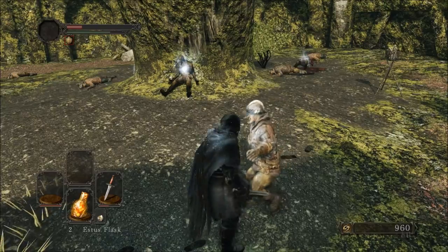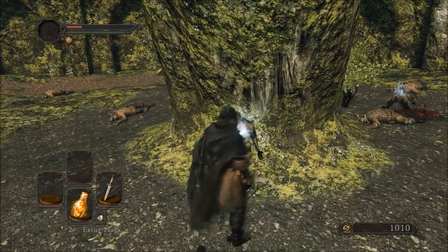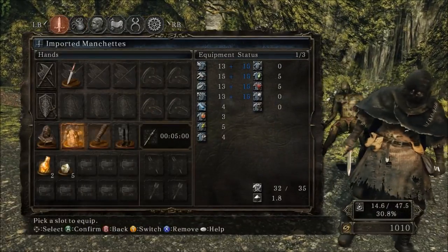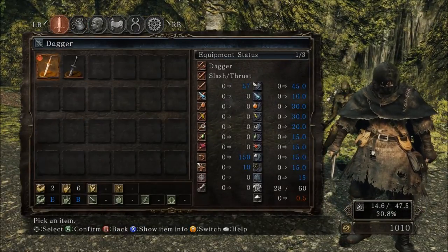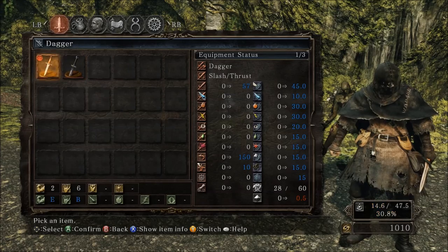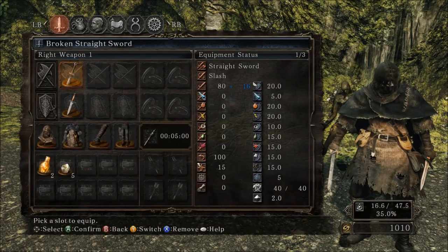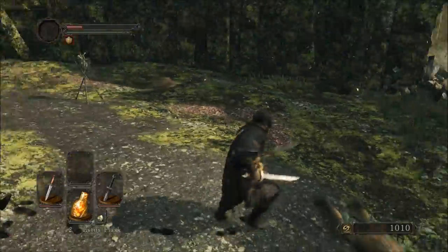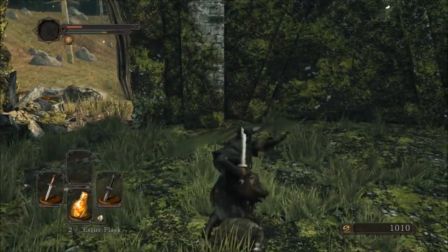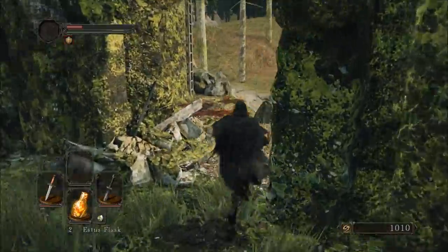I want this because it's gonna give me a bit more range, which I desperately need. The dagger is fine but has very limited range. The broken straight sword does a fair amount of damage even still, but it's got much, much better range. So that's now my right hand and my left hand's my dagger — we're already dual wielding like a boss.